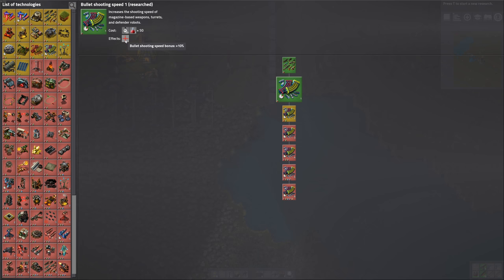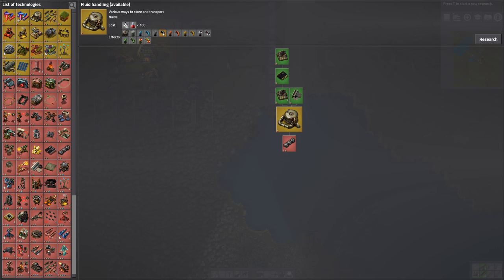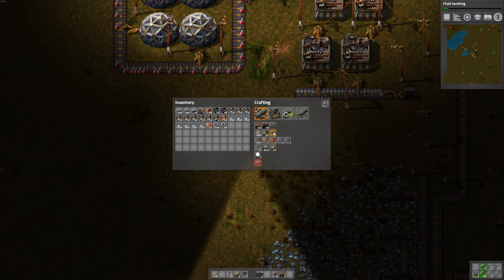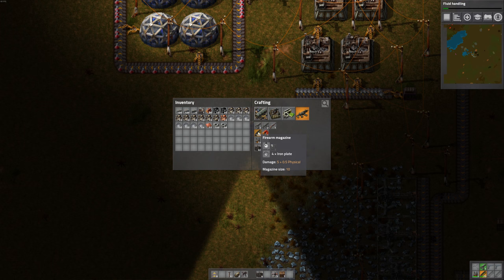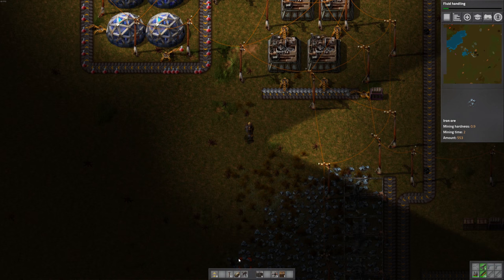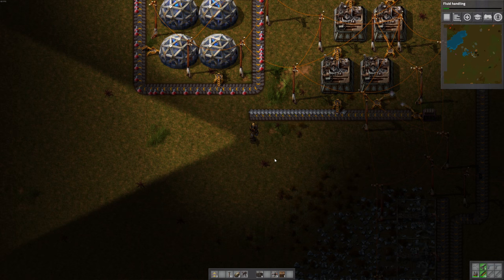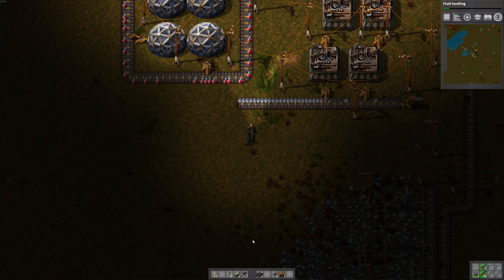I think these turrets can shoot over walls. Bullet shooting speed complete. Fluid handling. Landfill - used to fill in water that's in the way, that's cool. Let's do fluid handling - oh, it allows you to put stuff in barrels. Now let's build some... what does it take to build ammo? Iron plate. Let's build one of these assembling machines.